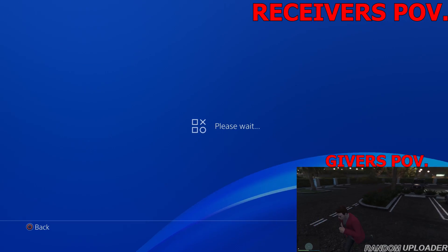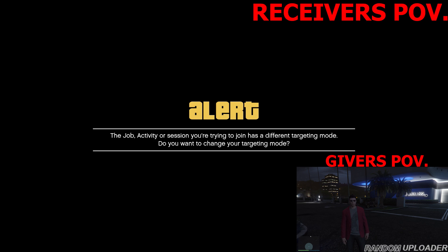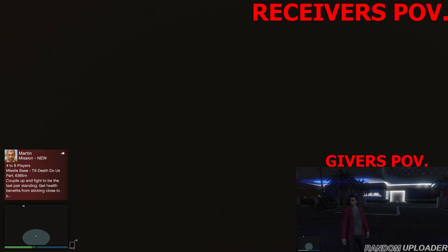Once the receiver gets that little animation of going into the garage, you'll notice you're in an infinite loop screen. The next step is to join someone in a different targeting mode. When you get the first alert, accept it, and when you get the second alert, decline it. After this, your screen will probably be flickering or you'll see a gray or black screen.